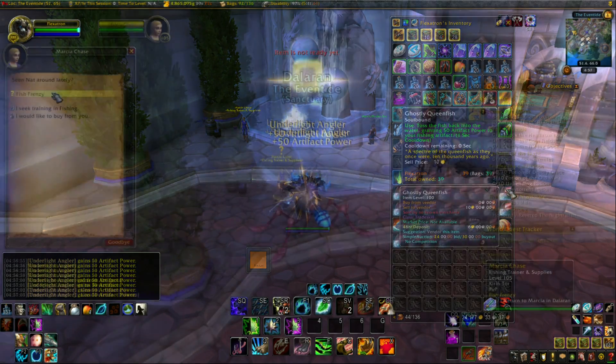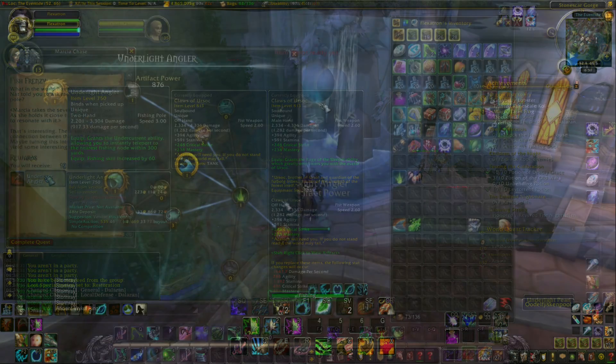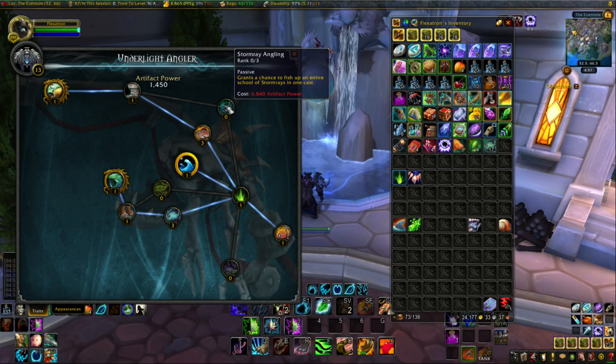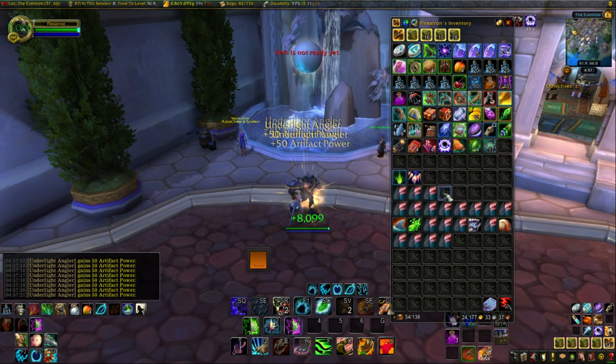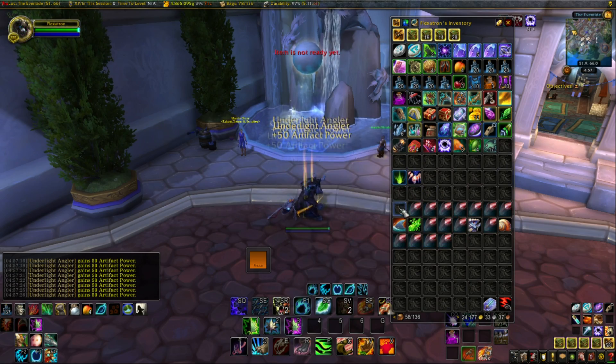If you don't know how to get the Angler, I'll have a link to a video in the description that goes over all of that. To level the Angler, just like any other artifact, you need artifact power. To get this, you just catch the rare fish that you've been catching to get the Angler in the first place. If you catch these fish with the Angler equipped, instead of giving you a fishing skill, they instead give you a base 50 artifact power. Note that this isn't affected by artifact research notes.